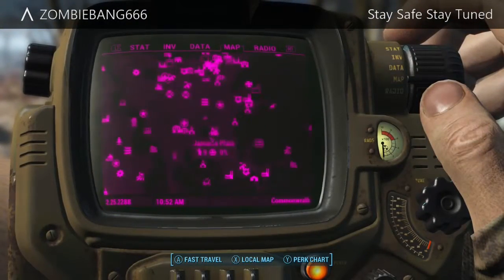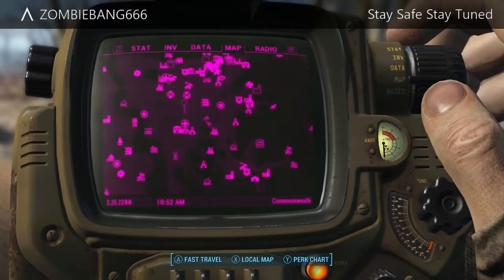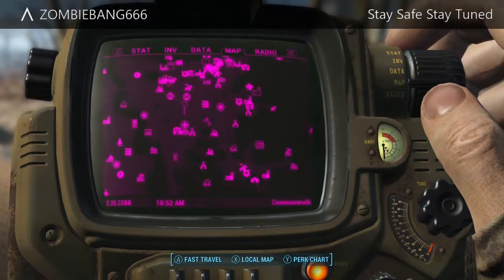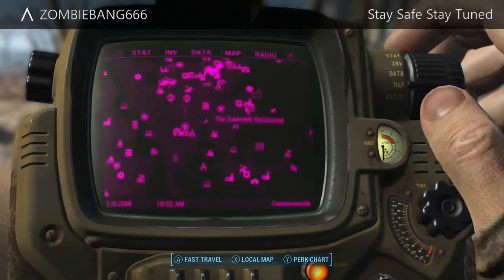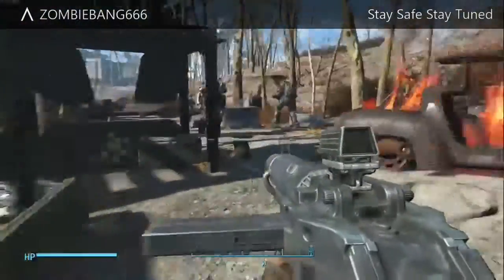Now I'll show you the second location where I found some free T51 power armor. Just come to where I am on the map and I'll show you some nearby locations. I usually go off Diamond City — that's the most common landmark people use to navigate.